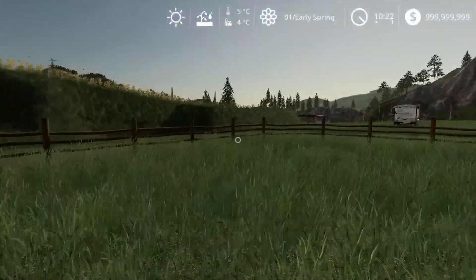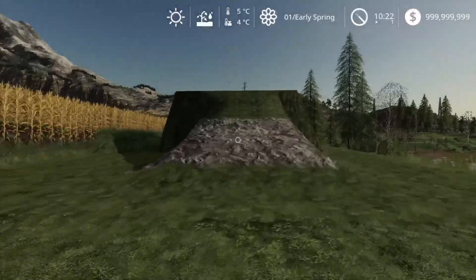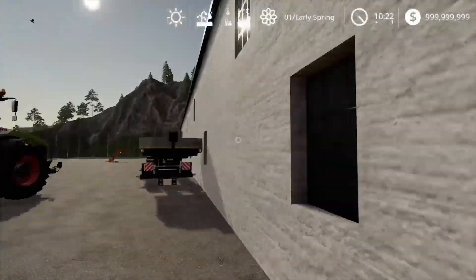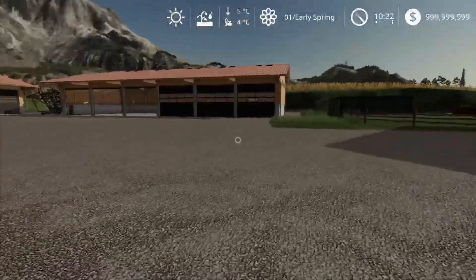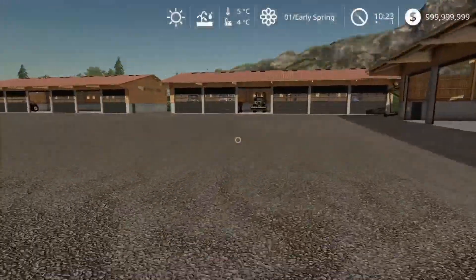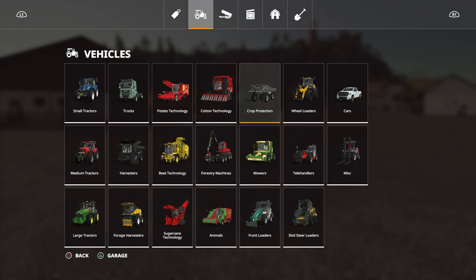Alright, I got a suggestion to ramp stuff off this ramp here. We got two ramps — we got my homemade one here and we got this one. Let's try. Wait a minute — all right, I'm ready. Let's try a full wheeler.